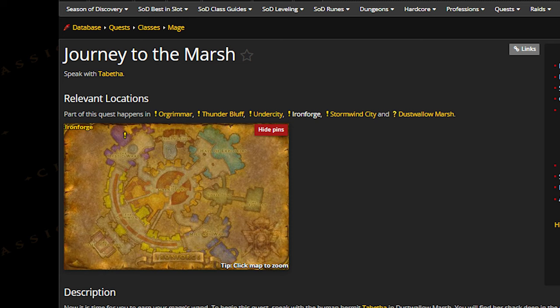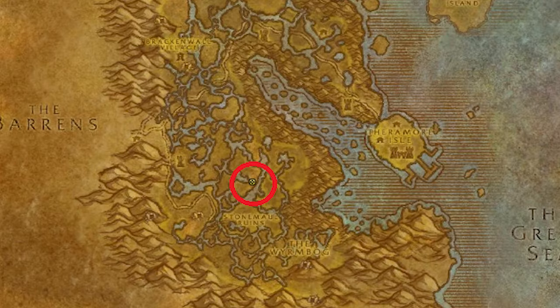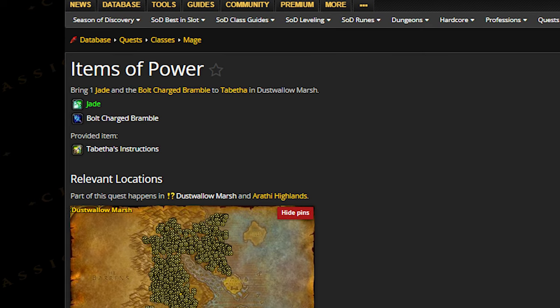Start by going to your Mage-class trainer and accept the quest Journey to the Marsh. Then go to the Auction House and buy a Jade — they are pretty cheap, and you need this for one of the quests. Travel to Dustwallow Marsh and head to Tabitha's Hut. Turn in the quest and pick up the following two quests: Hidden Secrets and Items of Power.